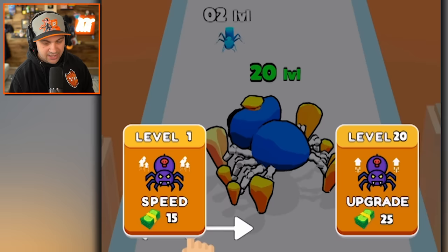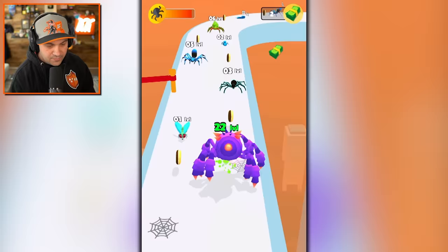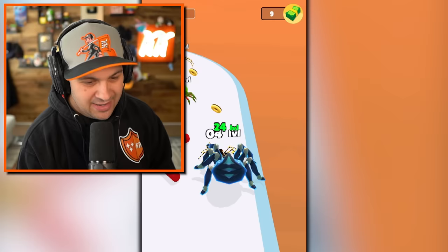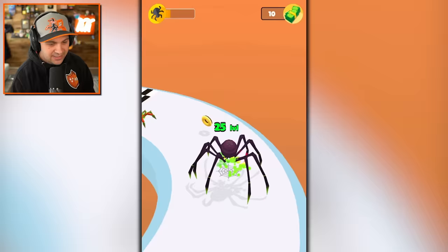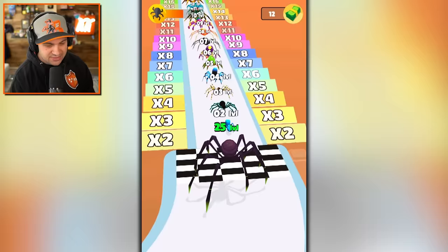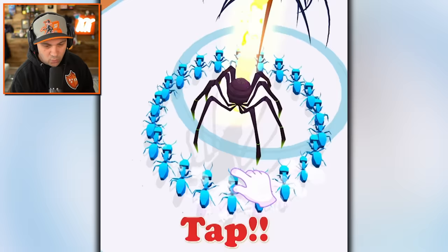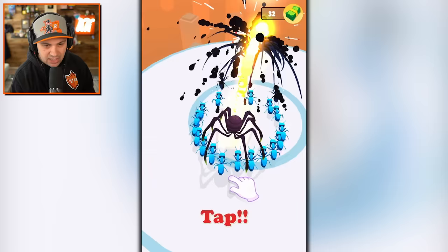We're doing it again. Oh my gosh, I'm hideous. This is Insect Run, and we've played this game before. But they've added a whole bunch of new spiders we've never seen before. That thing had scythes for claws, and it looked like there was poison on those scythes. I don't know what's happening anymore, but I'm excited to see what kind of terrifying, disgusting creatures we can turn into.